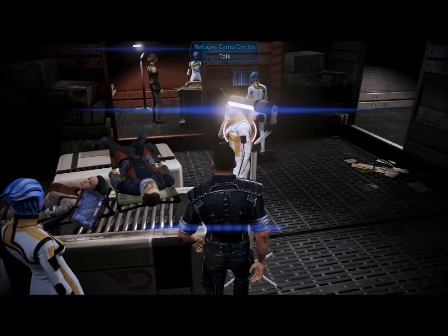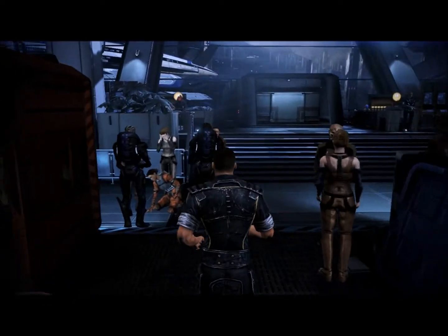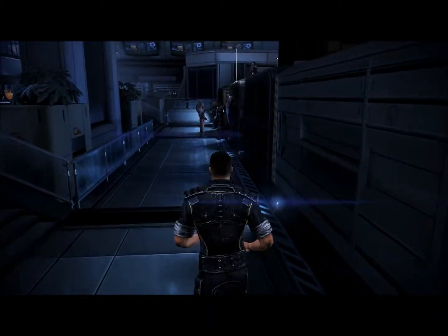The third quest starts at this camp doctor, and requires you to activate the three Medi-Jail dispensers around the refugee camp.